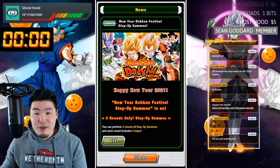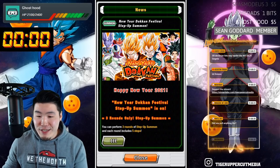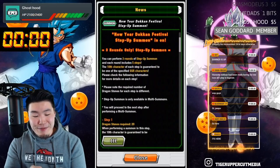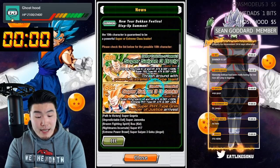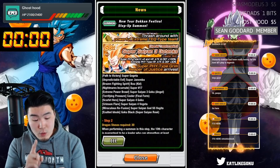Before we do anything, I have to check out the news because it's going to tell us exactly what's on the banner. I don't know — a lot of people are talking. Are people saying shaft? Are people happy? I can't tell. Okay, let me see. So we got five steps. Step one, we got the 120 leads, right? Yes, the 120 leads.